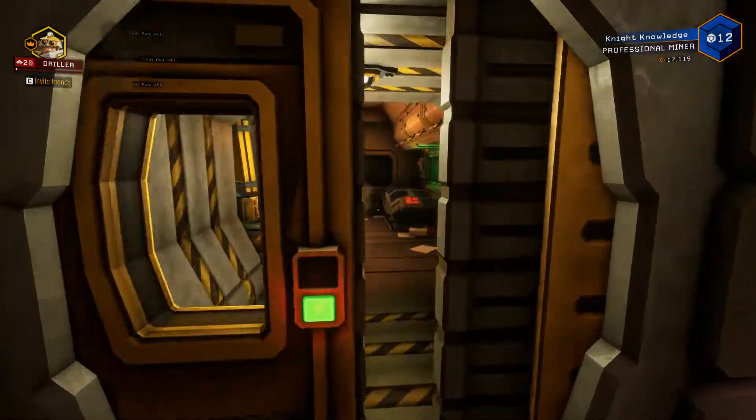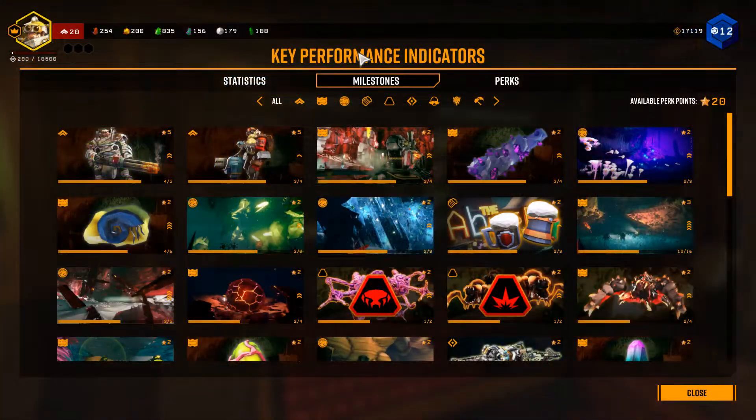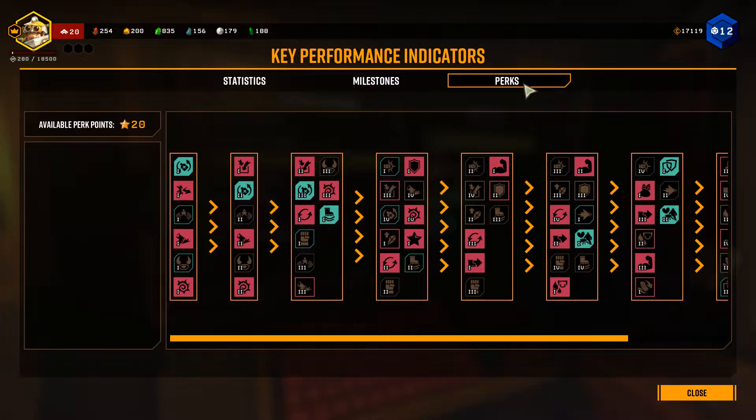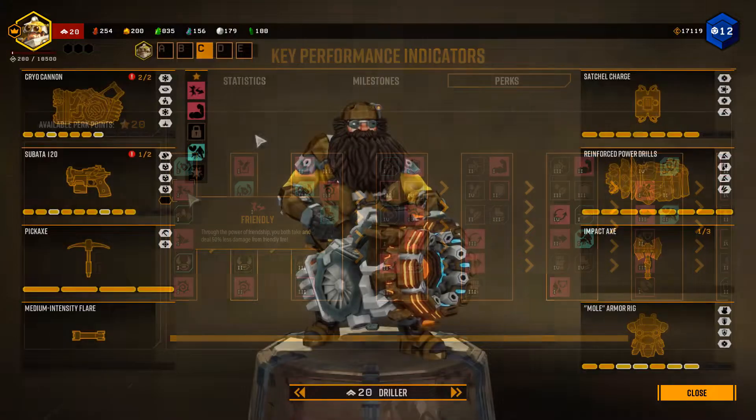By just playing the game you'll be earning perk points, which you can claim through the terminal inside your room. You'll use the milestone tab to claim perk points, then can spend them in the perk tab.